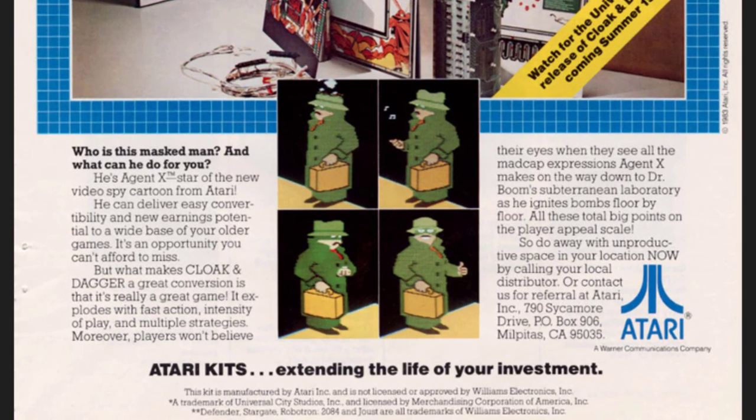The flyer reads: 'Who is this masked man and what can he do for you besides stick decals on the side of your cabinets? He's Agent X, star of the new video spy cartoon from Atari.' So wasn't this Cloak and Dagger? It's a movie, right? The flyer says he can deliver easy convertibility and new earnings potential to a wide base of your older games — an opportunity you can't afford to miss. But there's no discussion about the actual game until further in.